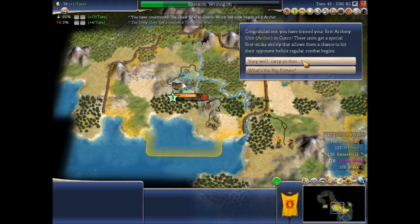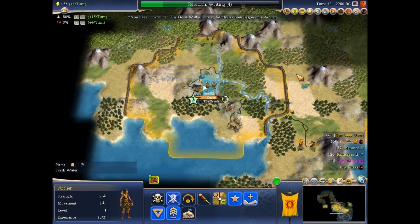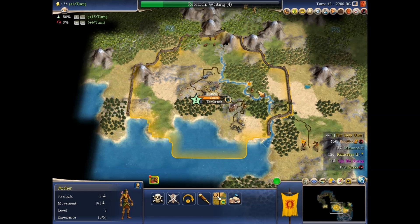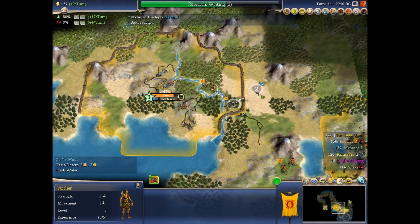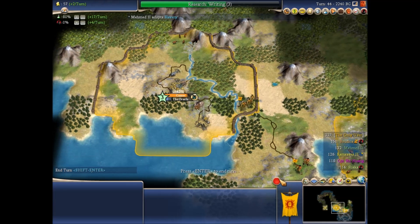Let's get writing — that's really important. I don't even know what I should consider my civilization at this point. Because I have Stonehenge, I'm gonna have the Oracle, I have the Great Wall. Where's my worker? Worker, worker, worker, peasant.